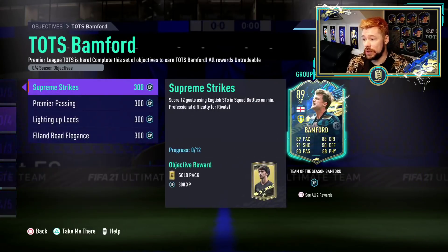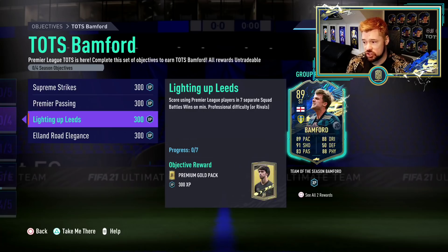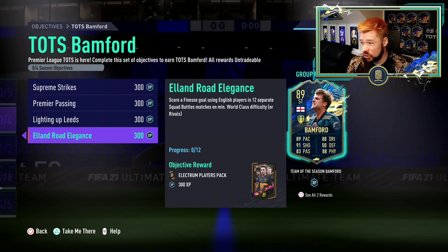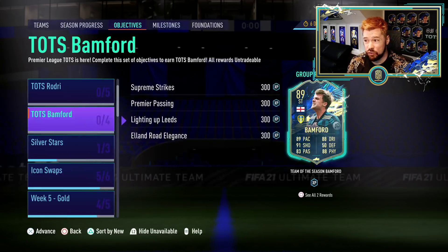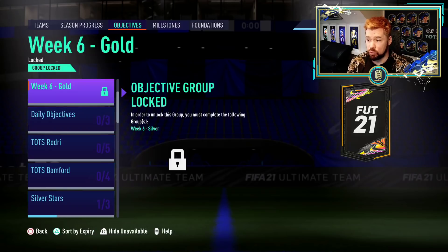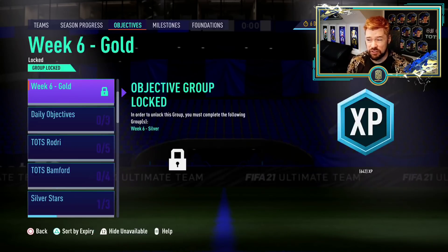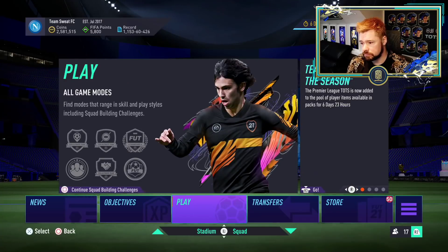We've also got team of the season Bamford, who is likely to be through squad battles. Score 12 goals using English strikers. Assist in three separate matches with 11 Premier League players in the starting squad. Score using Premier League players in seven squad battles wins. Score a finesse goal in 12 squad battles matches. That is a lot of games required for one 89-rated English team of the season striker. Is that even really worth it? That's very, very stressful — that's a lot for a team of the season. We'll have a look at the in-game stats on those in a second.